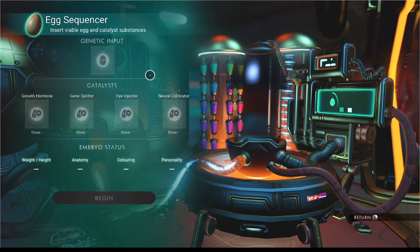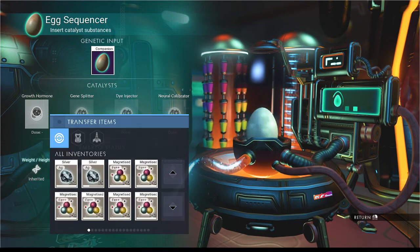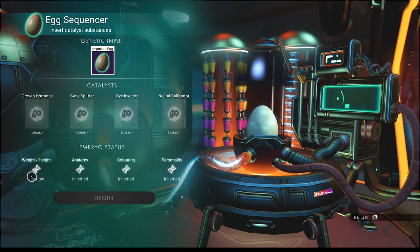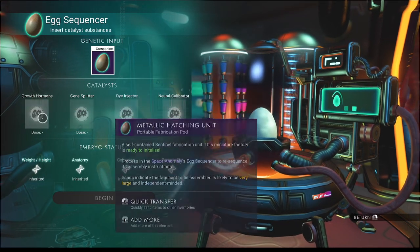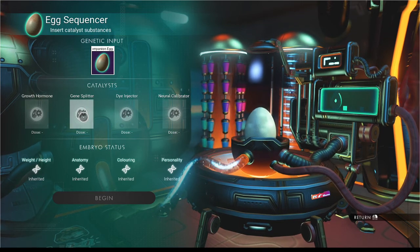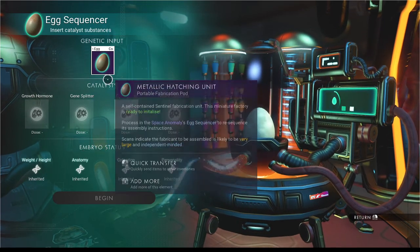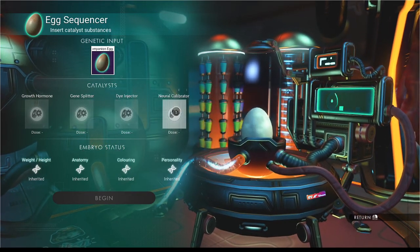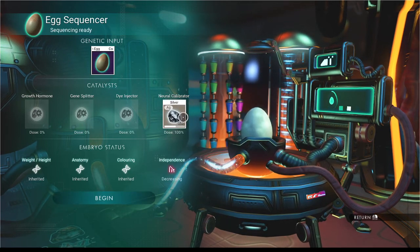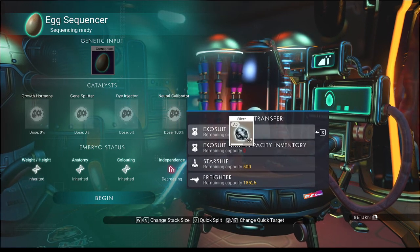We only have one egg to modify, which is great - we don't have to pick them from a list or figure anything out. Silver should give us a 100% dose of independence decreasing - we want to do that one. And magnetized ferrite gives helpfulness increasing. Let's look at what the storm crystals give us. Aggression decreasing - that's what we want to see. High capacity. So silver does independence decreasing - okay, I guess we can start with silver. We've got lots of silver.